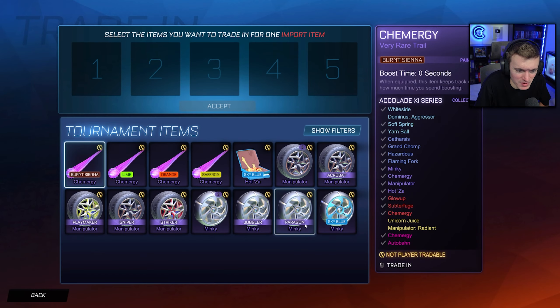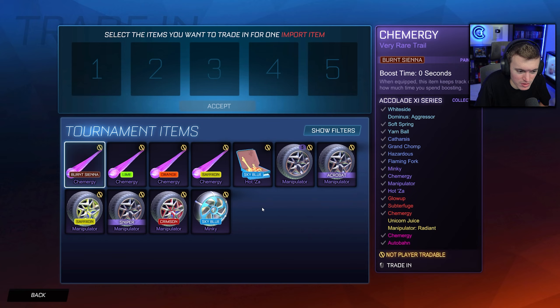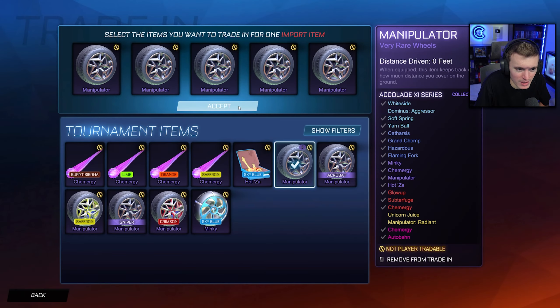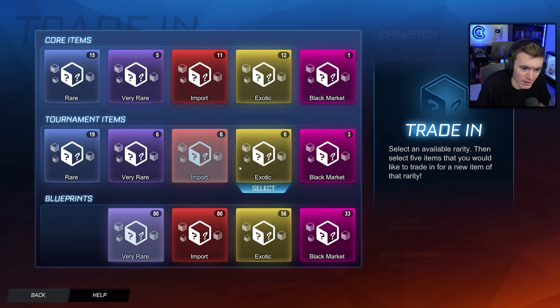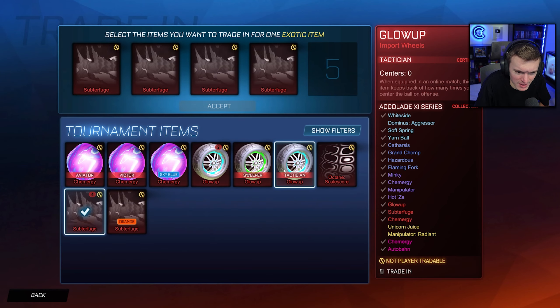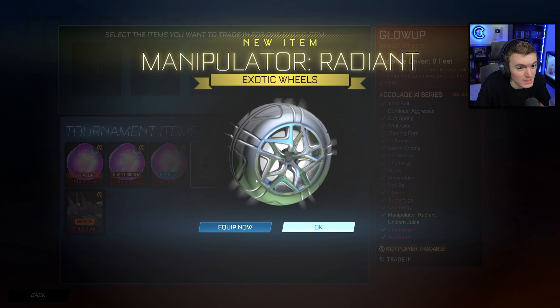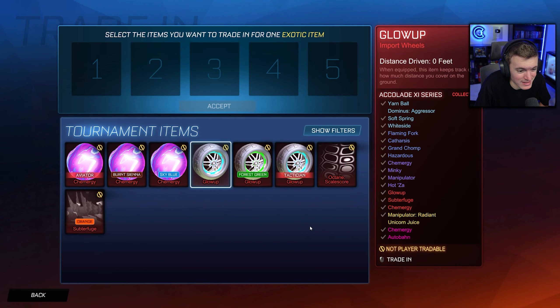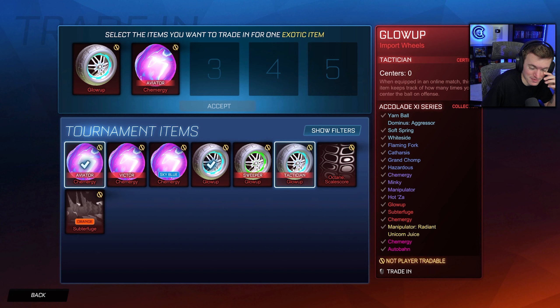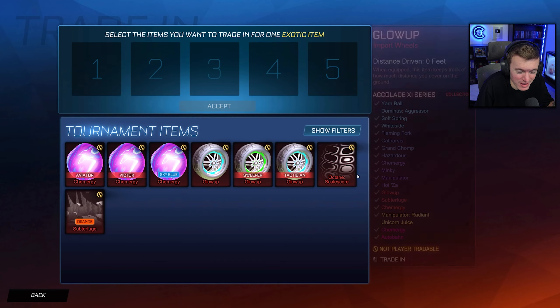We got Hot Za. We don't want to keep these — that's for sure. We trade up and we'll keep one of them. We'll get rid of the Kemergy and the Hot Za. Forest Green Glow Up — okay, that's not bad! He definitely doesn't need Hot Za — no one needs Hot Za. Subterfuge. Get these wheels out of here — garbage. Manipulator — there we go, bang! A lot of imports though, so we're going to have a lot of these. Four Subterfuge. Not as many as I thought.